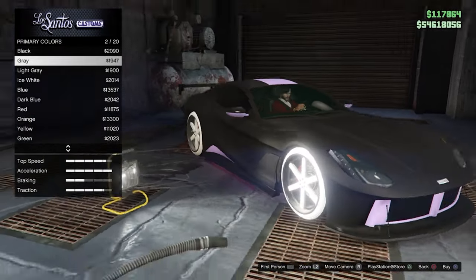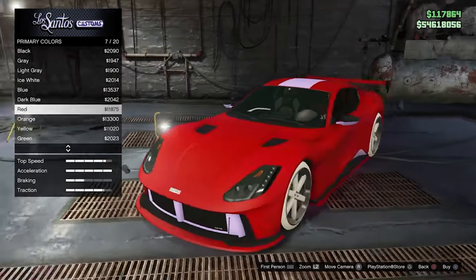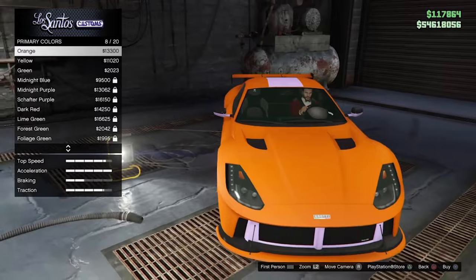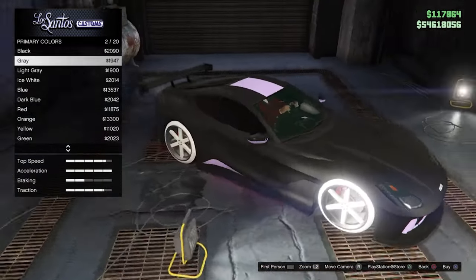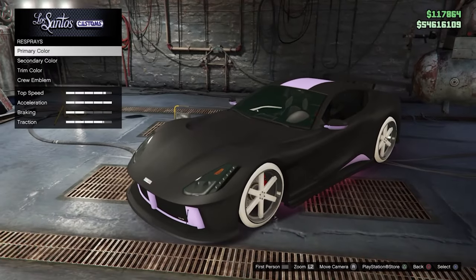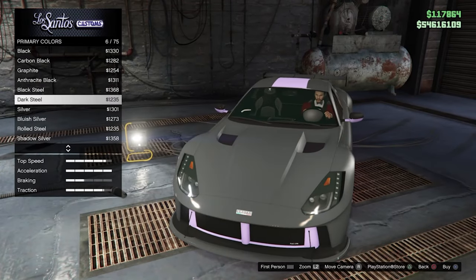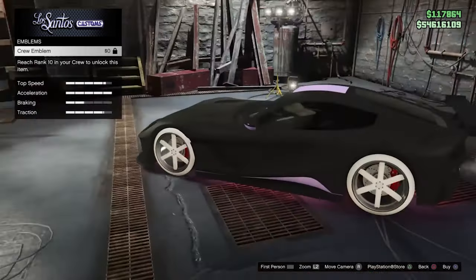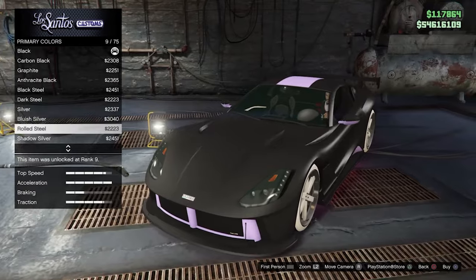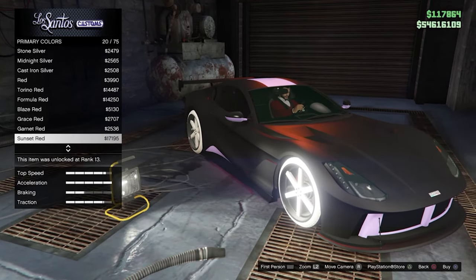The first glitch: if you want a pearlescent color on a matte finish — normally you can't have pearlescent on a matte color. What you do is put a matte color on first, then go to pearlescent and notice it doesn't let you in. Back out of the menu, go into metallic colors, click on it, then back out. Go back, then go to Crew Emblem and double-tap X. Now go back into your primary color and you should be able to select pearlescent colors. As you can see, we can now use any pearlescent on a matte color — that looks super cool.